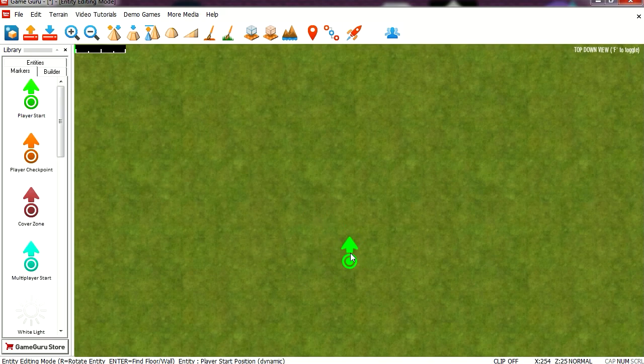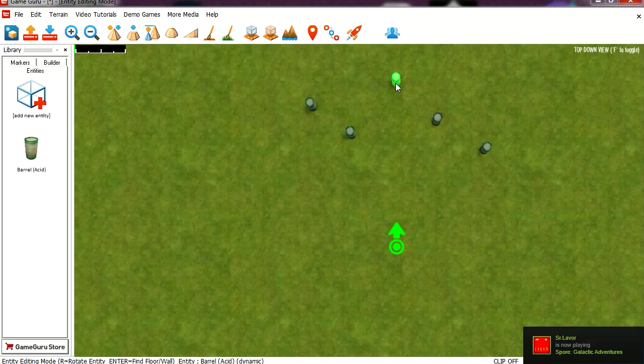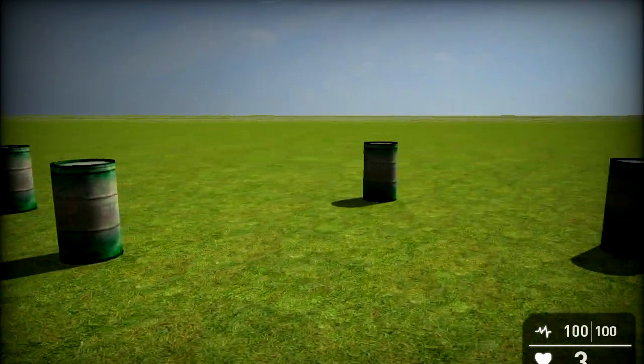This is your play to start. Let's go to entities and let's add something here. Let me add a barrel or something. Place a few barrels. And yeah, let's run this. You can see that we have barrels now on the screen.